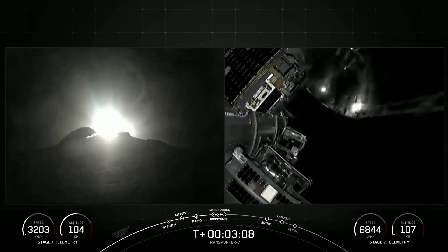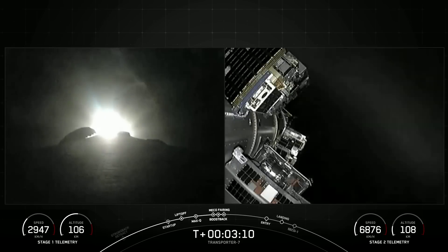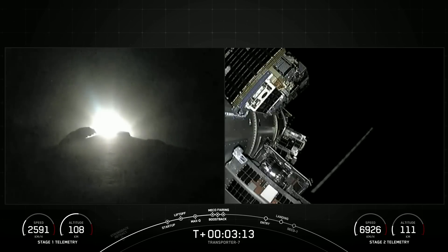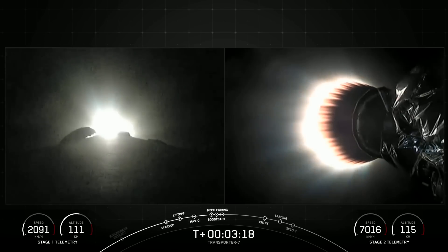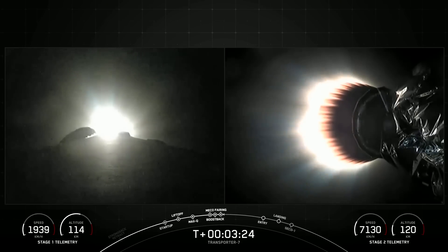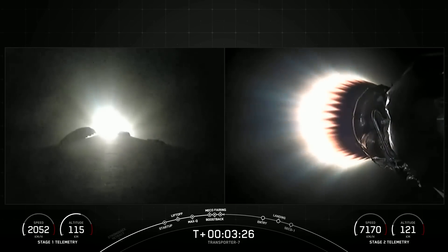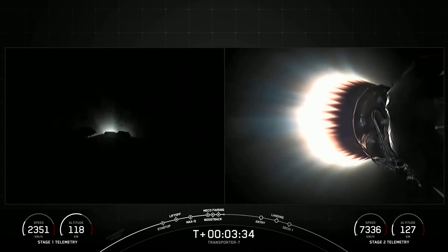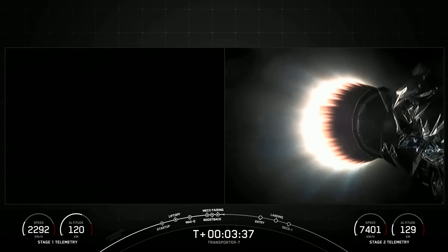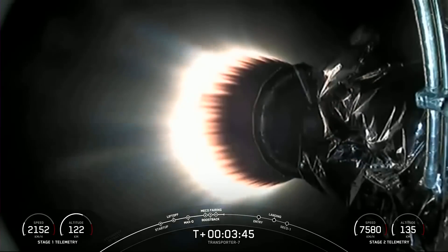We are coming up on fairing separation. Fairing separation confirmed. You saw the fairing halves separating from the second stage; as they make their way back down to Earth, we will attempt to recover them. On the left-hand side you can see the boost-back burn for the first stage vehicle. Stage 1 boost-back shutdown — that concludes the boost-back burn of the first stage. On your right-hand screen, that MVAC engine is still burning bright.